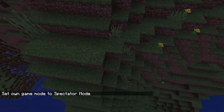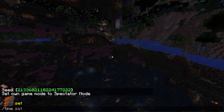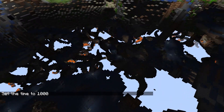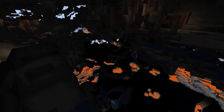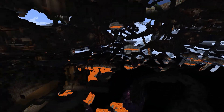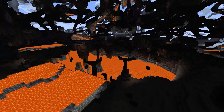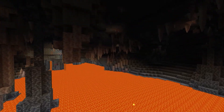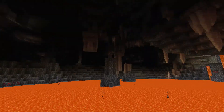One big thing they adjusted that I'm really happy about - in spectator mode here - is sprinting. They've adjusted sprinting, which seems like a very odd thing to do, but when you sprinted and nicked a block as you were running, you'd immediately just start walking. That was kind of frustrating. Well, that will no longer happen - if you're sprinting and you just brush up against some rocks, you'll continue running with no issue whatsoever.